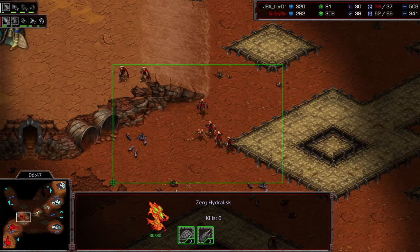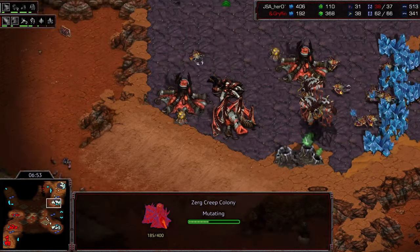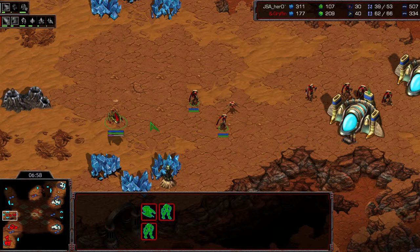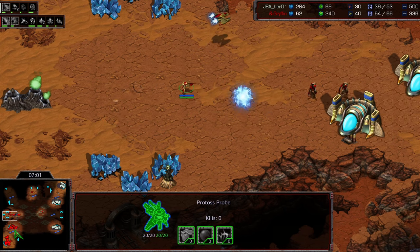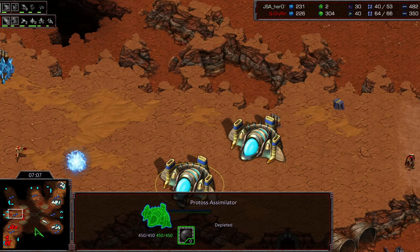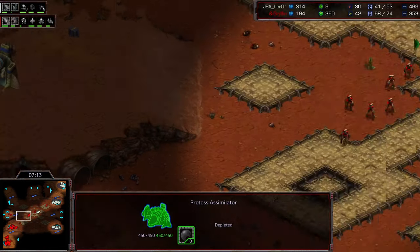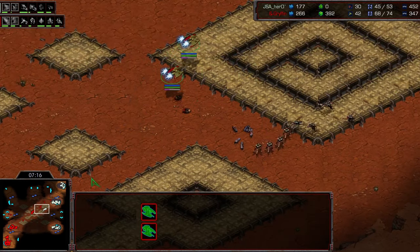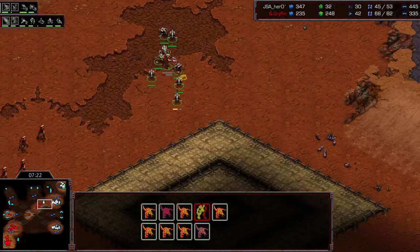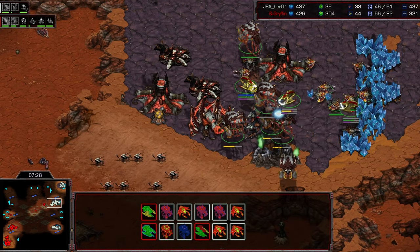The pressure is going to start to come on. Motive is going to send out his zealots. A lot of sunken colonies being made — we've already got three, a fourth one coming up — clearing out this third base. Very quick third base here for Motive, only seven minutes on the clock. He's already going to be taking this, very fast third base from him. A little bit surprised we're not killing the assimilators here, but maybe we want to transfer the probes a little bit later, waiting until it's finished before killing those assimilators.